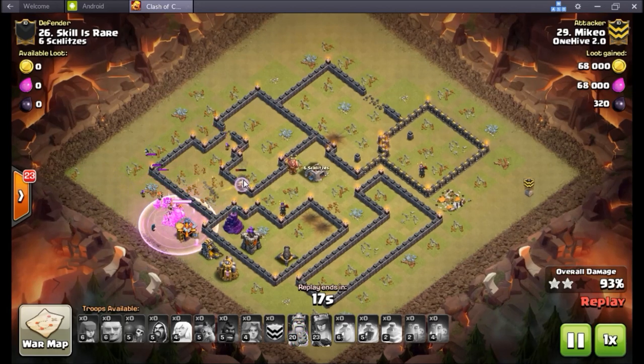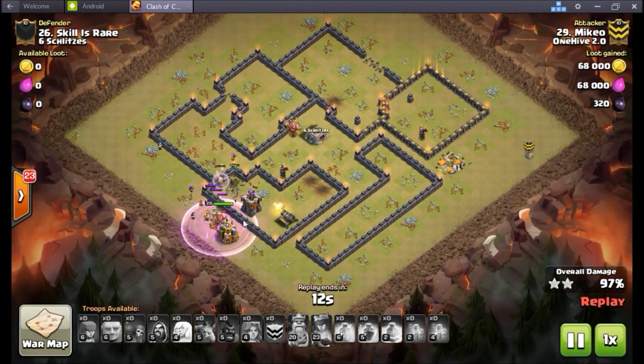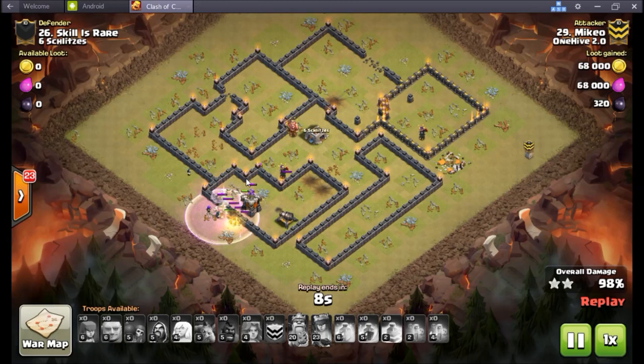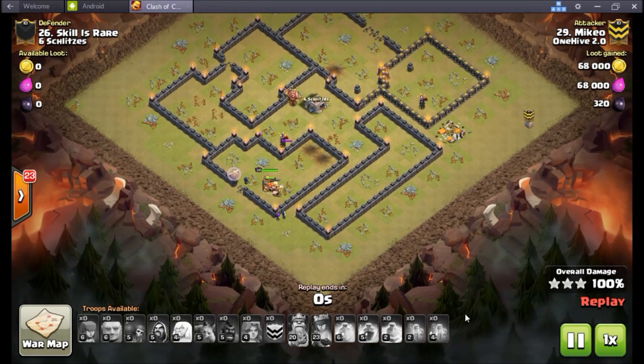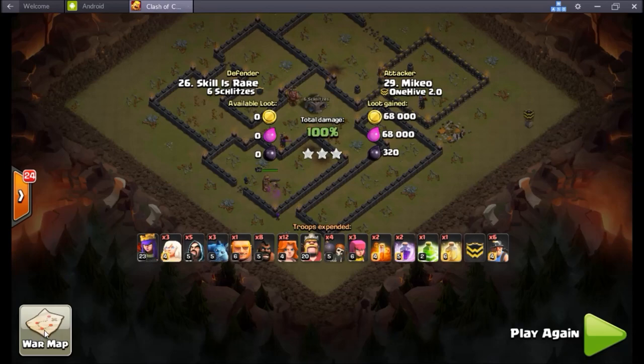Queen is walking right into this base with no problems whatsoever, going to have access to everything else. Sends in reinforced hogs, miners finally get over there and start doing work. When they're underground, they don't get hit - so as soon as they go under, they lose aggro and the Tesla kind of freezes for a moment, almost doesn't know what to do. Miners are still alive, working on the wizard tower and archer tower. He dropped those miners super early and now has all but one left. And the healer gets over just in time. Finally loses one to a spring trap, but it doesn't matter - three in the bag for McAo using a sort of hybrid Mach 9 attack.